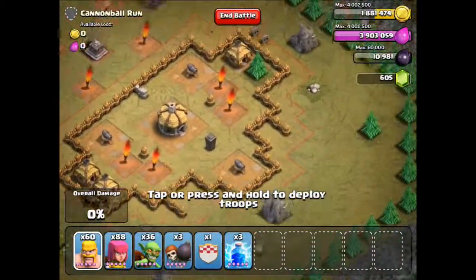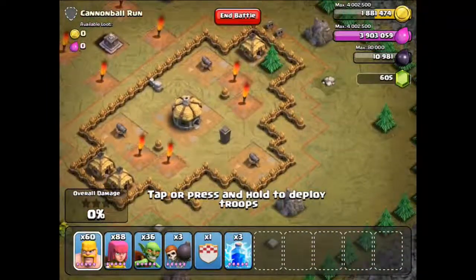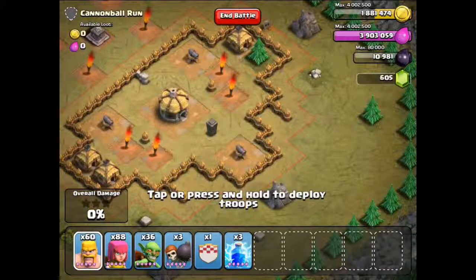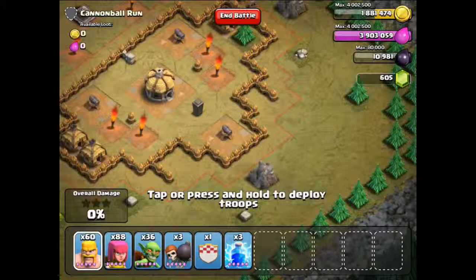So what's the best tactic? Well, what I think is: first, let's go for the cannons. I've deployed just one Barbarian, because they've got more hit points than the Archers. So I've used one Barbarian to distract the cannons, and then deploy a couple of Archers to shoot at that.